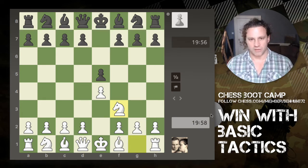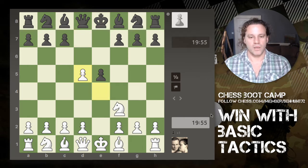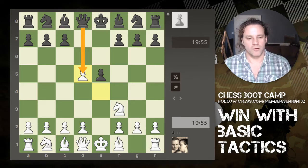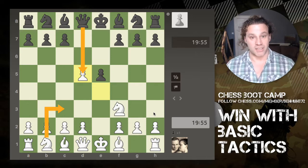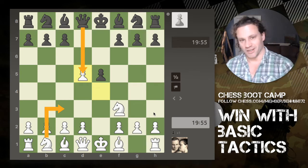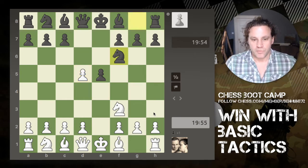My opponent does not try to defend the pawn but instead plays d5, and I capture the piece. My thinking is that if his queen recaptures, I can bring my knight out to c3 and kick the queen. That is a very basic tactical idea — attacking a high-value piece like a queen with a lower-value piece like a knight means that queen is going to have to do something or your opponent could lose significant material.